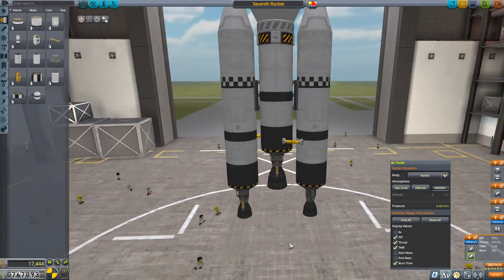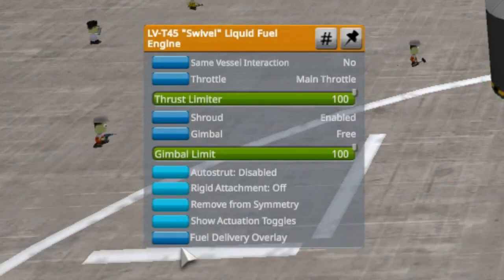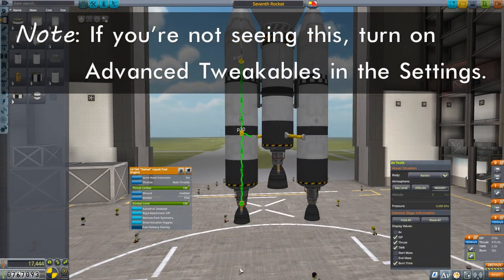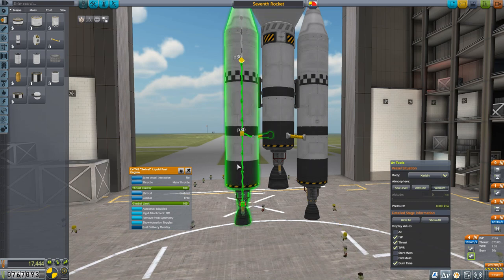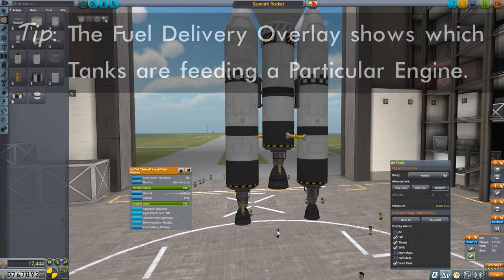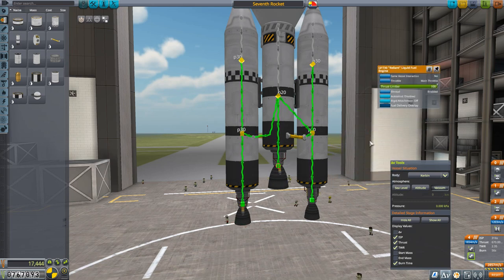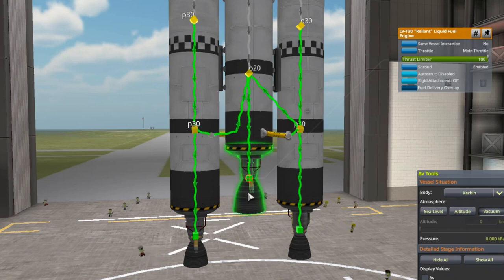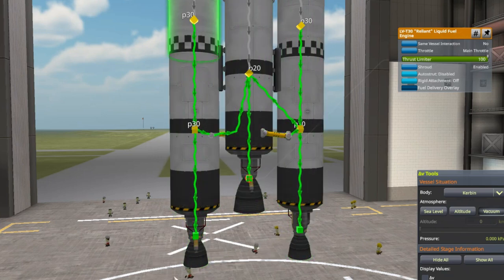KSP gives us a fuel delivery overlay to help see this visually. If we right-click on one of the radial engines and turn on the fuel delivery overlay, it shows where that engine is getting its fuel from. It's only getting fuel from these two tanks — so when those two tanks go dry, this engine no longer has fuel and it turns off. Now let's go to the middle engine and turn on its fuel overlay. It looks very complicated, but this engine is getting fuel from this center tank, and also from the side tanks through our external fuel duct.